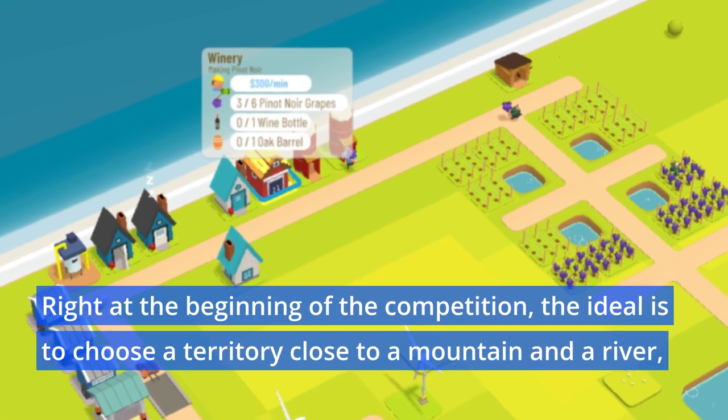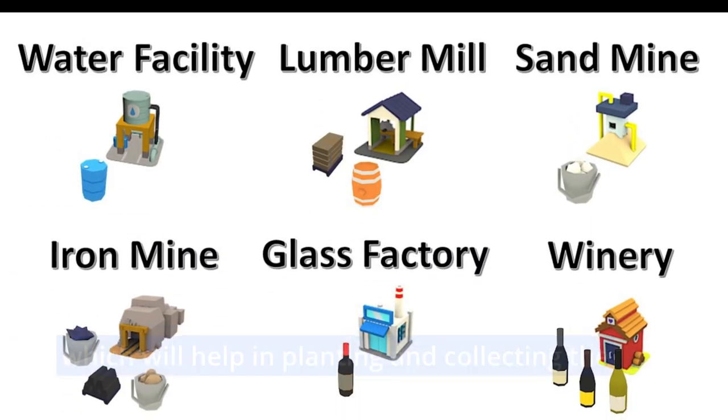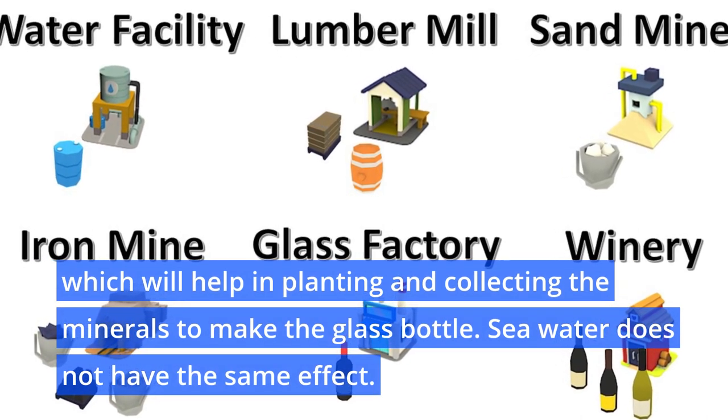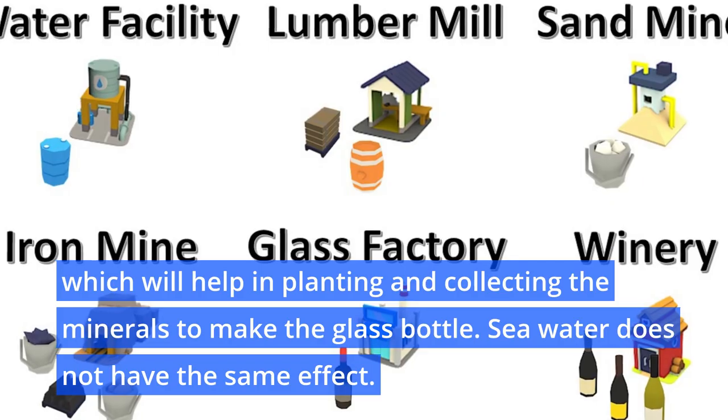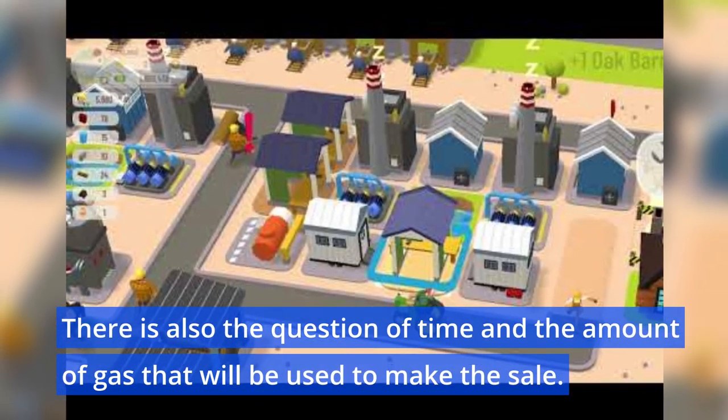The ideal is to choose a territory close to a mountain and a river, which will help in planting and collecting the minerals needed to make the glass bottle. Sea water does not have the same effect. There is also the question of time and the amount of gas that will be used to make the sale.